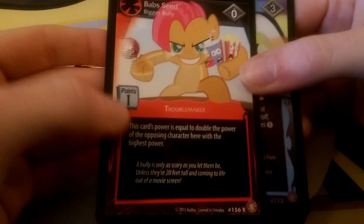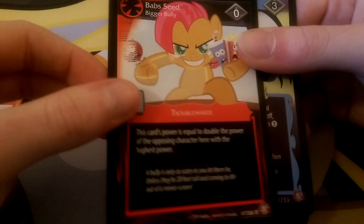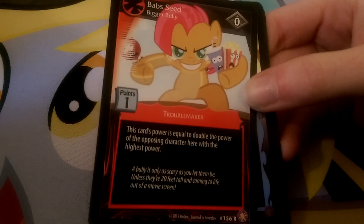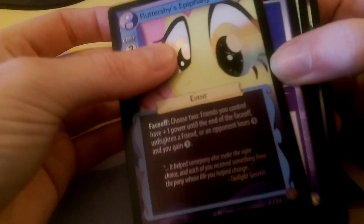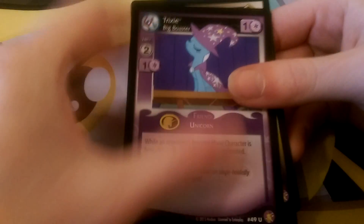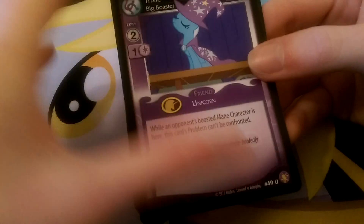And another foil! That's actually two foils in a row — we have Fluttershy's Epiphany here, very sparkly. And then we have Trixie and Megaphone and Dig Deeper. This Trixie is actually really good — when the opposing main is boosted and it's at this problem, the problem can't be confronted. So that's quite handy if you're trying to stall your opponent's main, and obviously if you're running purple because your requirements are met if you've got a purple main.